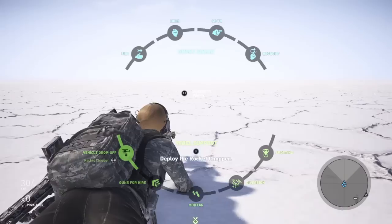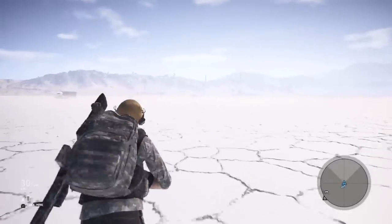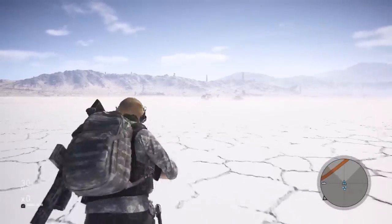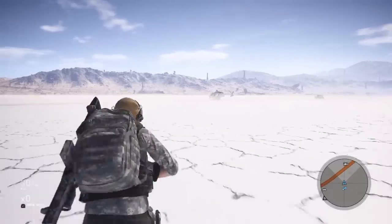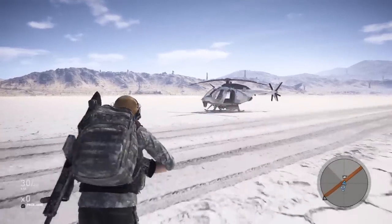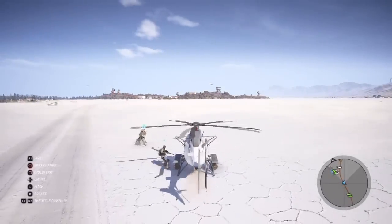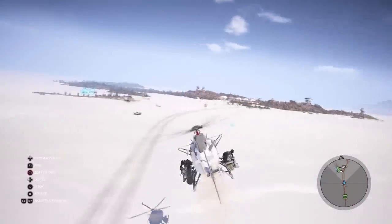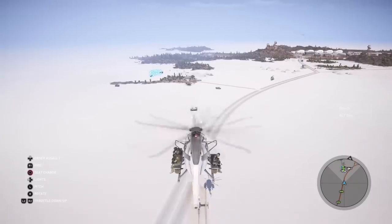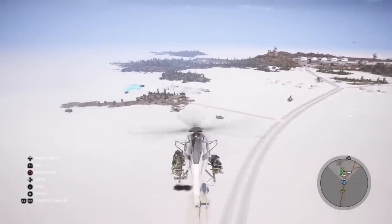Here we have the rocket chopper. It's your regular run-of-the-mill Little Bird that can fire a rocket salvo. There's also a gatling version. These are in the game already, but now you can call one yourself if you get it through the loot box. Once we get up in the air, we can use R1 on PlayStation to fire. It fires salvos of eight rockets at a time with about a five-second cooldown.